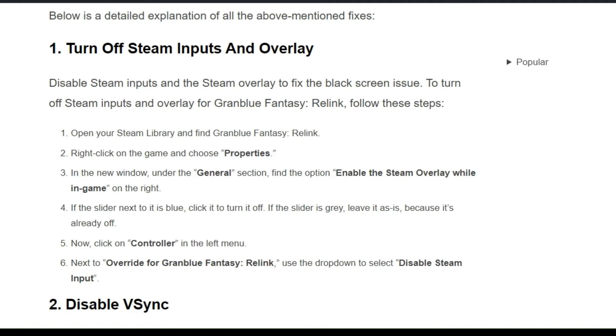Solution 1: Turn off Steam Input and Overlay. Disable Steam Input and the Steam overlay to fix the black screen issue. To turn off Steam Input and overlay from Granblue Fantasy Relink, follow these steps.